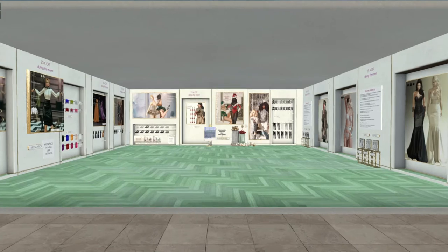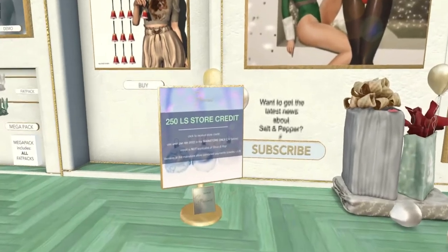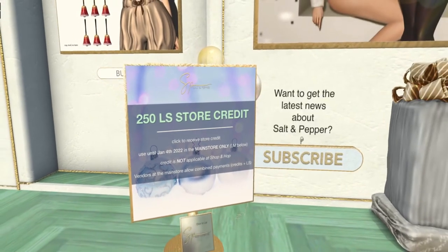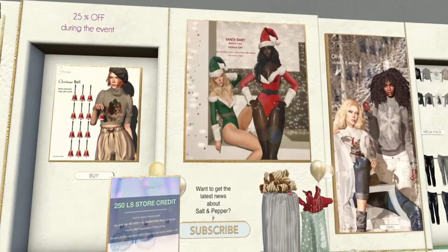Okay, here we are at Salt and Pepper — last stop in the Gilded region. They're offering a really lovely 250 Linden store credit, valid until January 24th, main store only — they can give you a landmark to the main store. They also have this really cute Santa Baby outfit bodysuit that they're giving away.